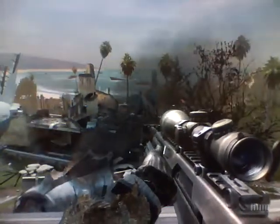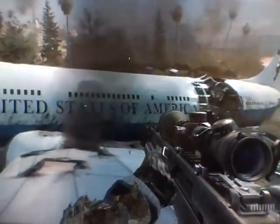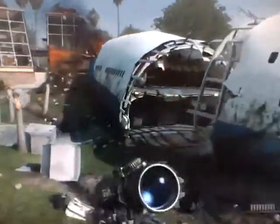Hello, Call of Duty soldiers. Today we're here checking out the new Modern Warfare 3 map, Black Box, and how to find the teddy bear in this one. There's some Easter eggs all around Black Box. This one's probably the easiest to find.